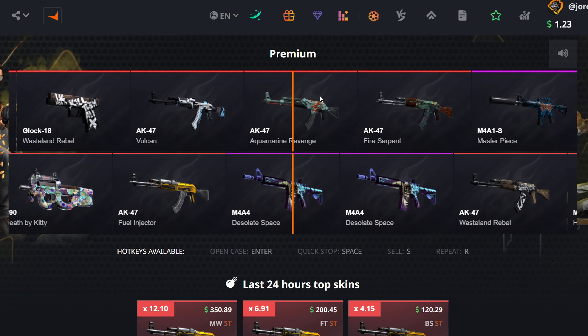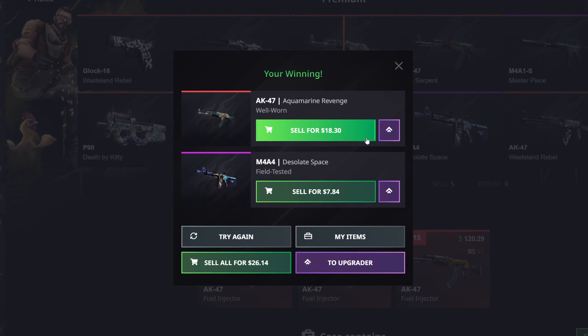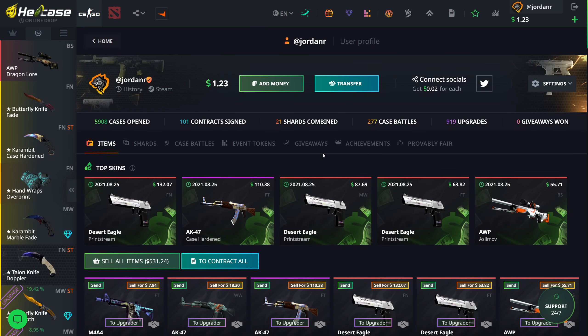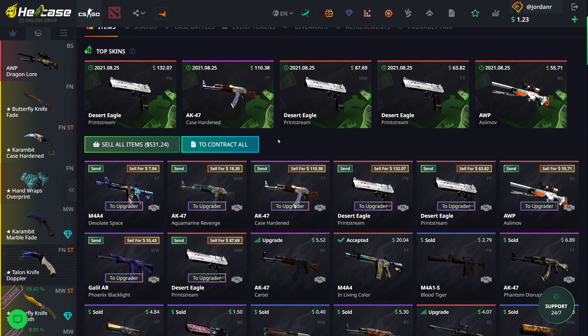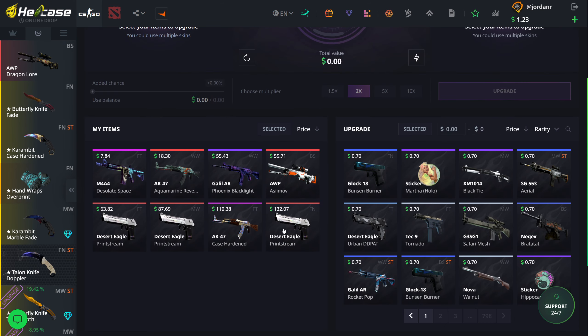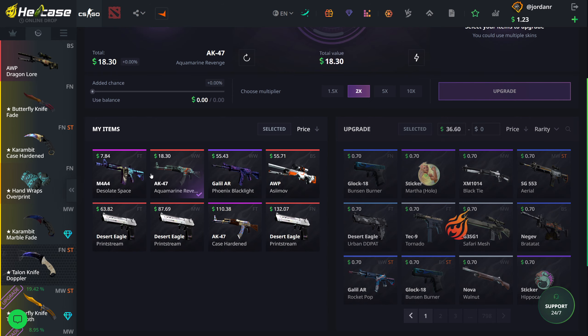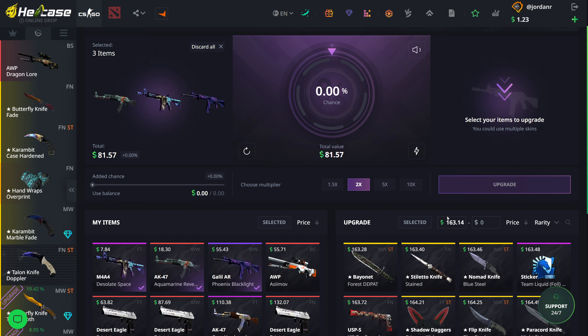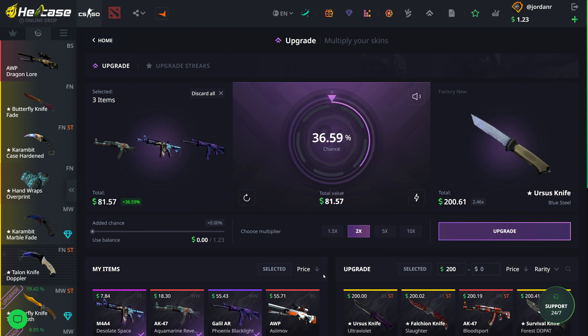We get an aquamarine revenge and we get $26. That is pretty bad. We're definitely not in profit. I had some pretty good luck in my last couple of hellcase videos, but it seems like today I'm not having great luck. Hopefully we can go ahead and double our money and at least break even with the upgrader. We only have a few skins here to upgrade. I'll go ahead and do $81 — we'll go for something around $200. Factory new Ursus knife, blue steel.